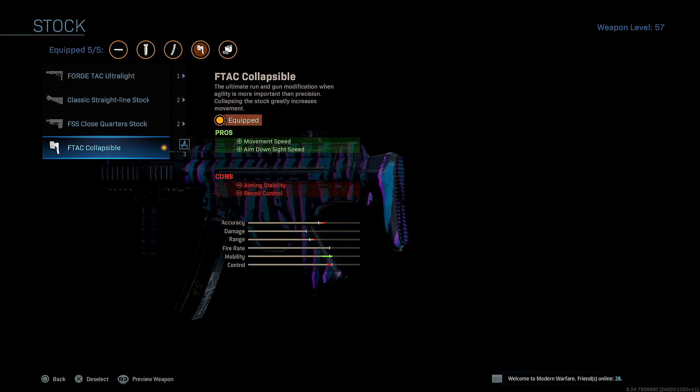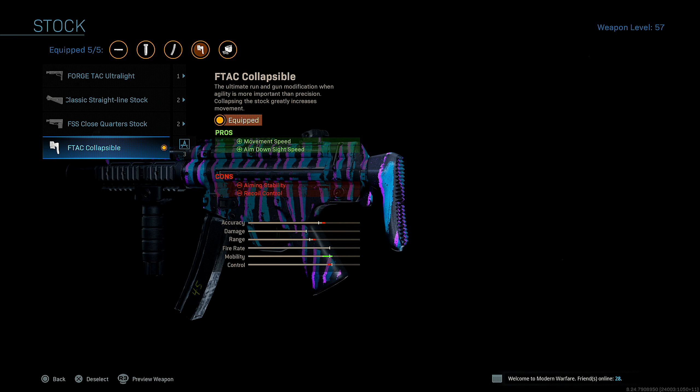Next up, stock. I'm running the F-TAC Collapsible stock for movement speed and aim down sight speed — obvious reasons. This attachment is going to make you run fast. Like I said in my ISO video, the stock on that weapon makes you the flash. You pop dead silence and you got these attachments on this gun — you truly are the flash. You zoom. I highly suggest you guys run this if you haven't already.